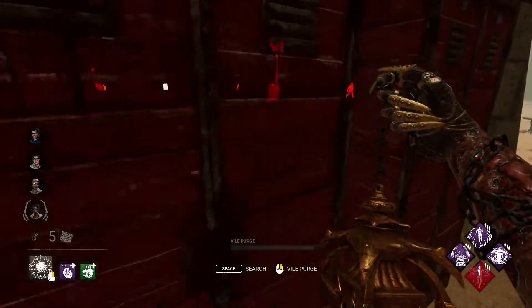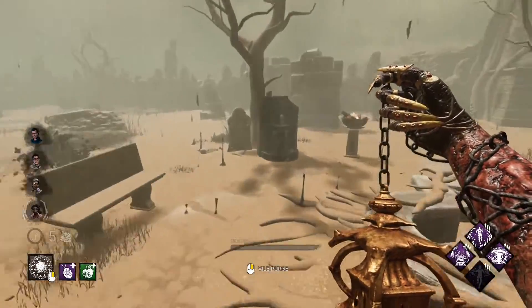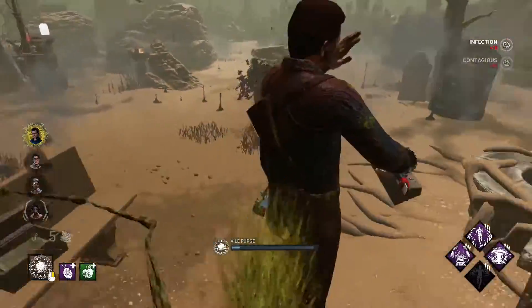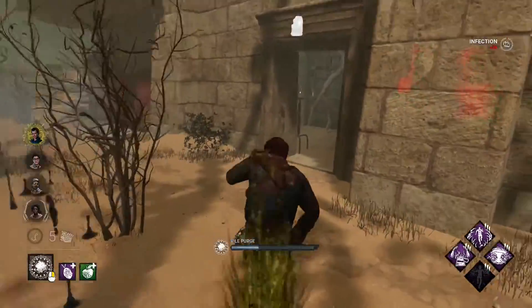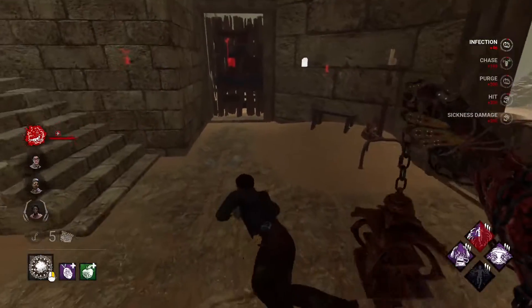You can see my first perk here, which is Lethal Pursuer. I see an Ash pretty close to me, also kind of running out in the open, so I'm going to go for a chase first. The idea behind my build is I want to speed up the game. I want to be able to get into chases fast, end chases fast. I want the game to go fast. I want gens to go fast.